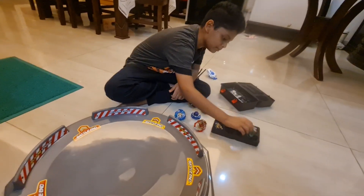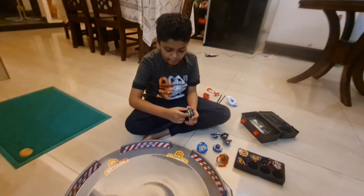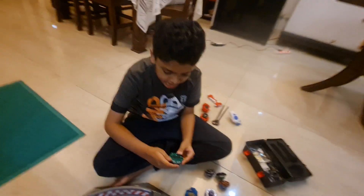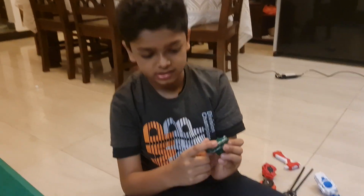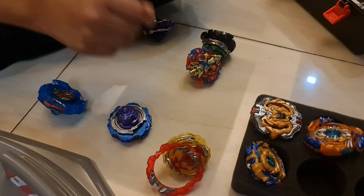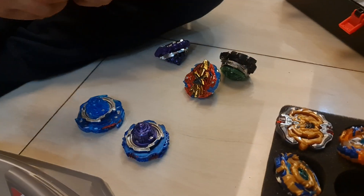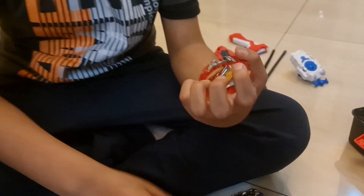Then we have Roktavor — it has pretty good stamina because it's a stamina type. And Curbius — Curbius is actually a defense type but can do lots of attacks because it has sharp blades at its side, also these two sword-like things.